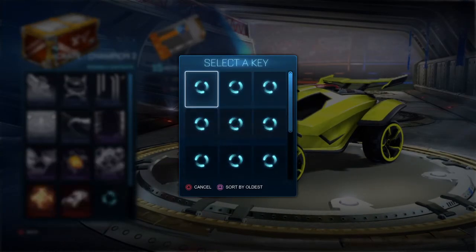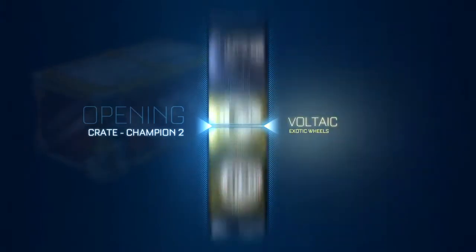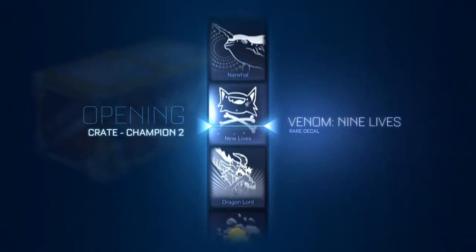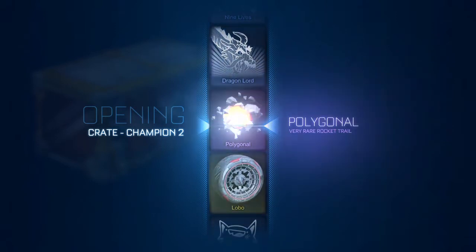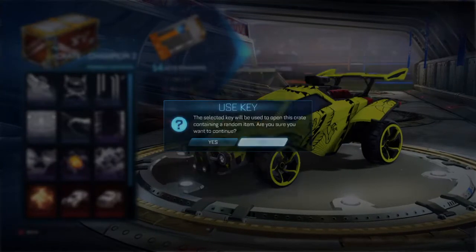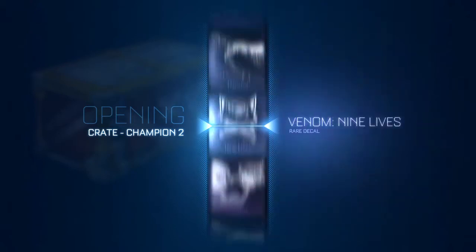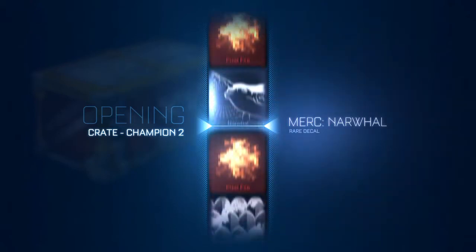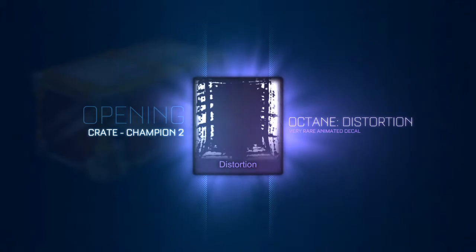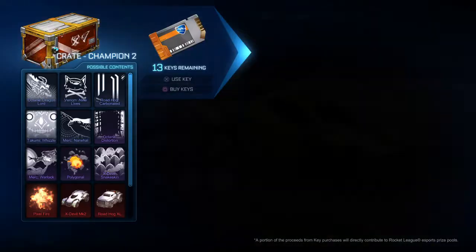It doesn't matter, they're all the same name. Hopefully we can get something good. First crate we got Pollyanna — pretty cool. Next crate, something good: oh yeah, soft distortion! That's great. Now I have a thing to use — certified. What certification is it? Aviator. It's pretty cool.